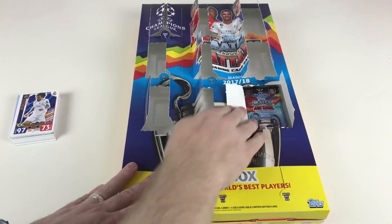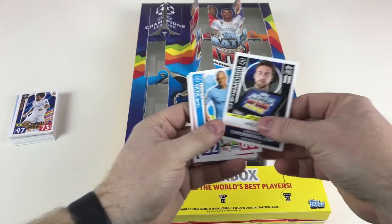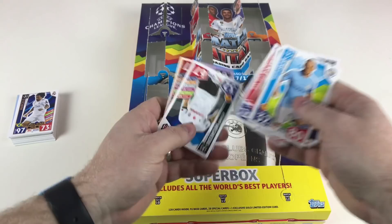We're nine of twelve done on one side, so we are getting there. We've got Claudio Marchisio again, David Silva, Simon Mignolet, Jean-Paul Boetius, Alvaro Negredo, and then a Diego Godin defensive dynamo card. Very cool.